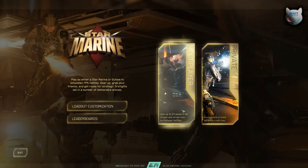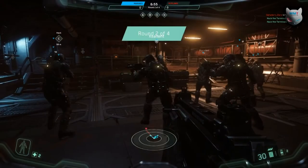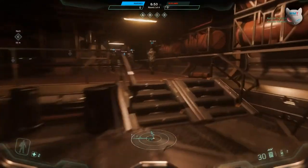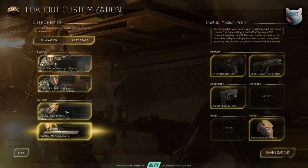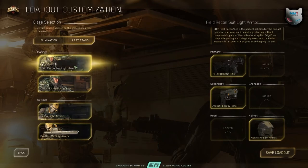Now we have Star Marine, and this is the arcade mode where you can play FPS as either an outlaw or as a marine. At this time there are only two game modes. The first one is called Last Stand, where you and your team will fight over capture points. Then we have Elimination, which is basically free for all. These modes can be played on two different maps: OP Station Damien and Echo 11. Connected to this game mode is also a loadout screen where you can select what setup you want your character to have in combat, to fit your gameplay style as best as possible.